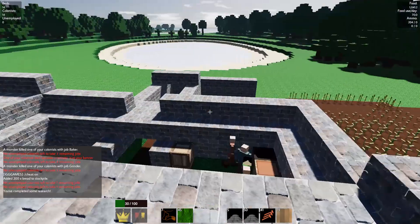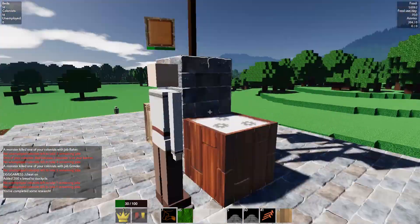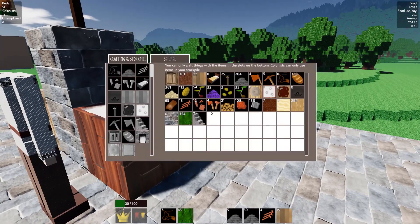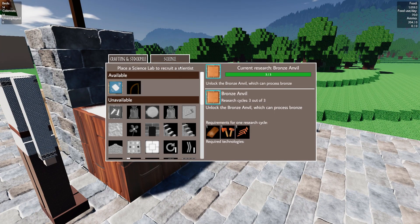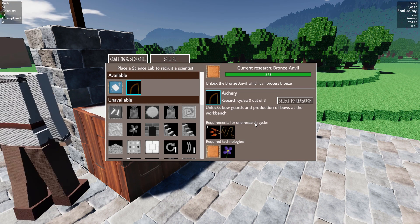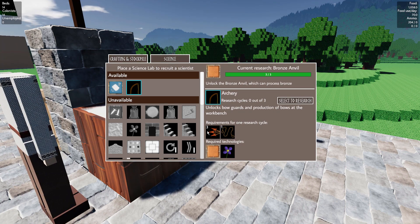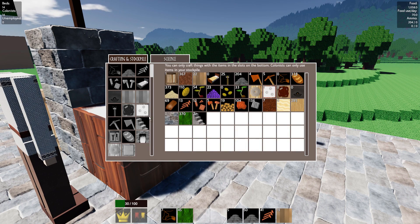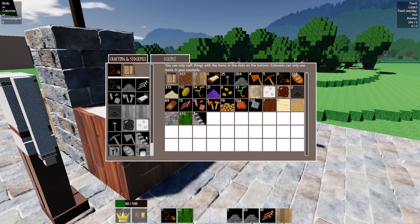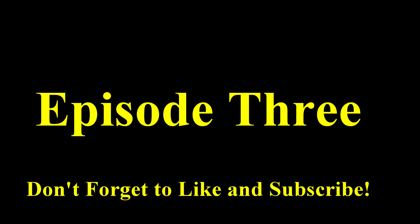Lacking seeds. Completed some research — awesome. My next research is archery, requirement for one research cycle. Bronze arrows — okay, let me see how in the world do I make bronze arrows?